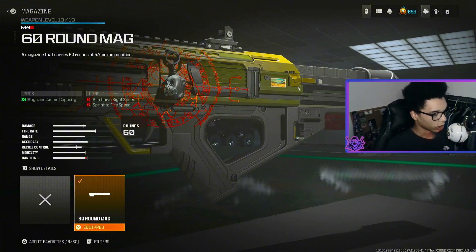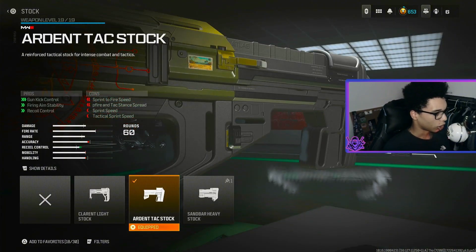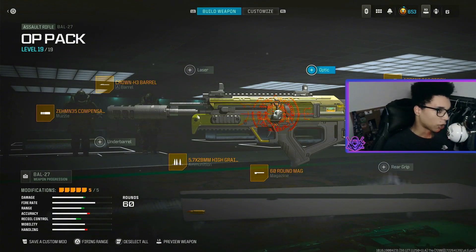For the magazine we are using the 60 Round Mag, and for the last attachment we are using the Arden Attack Stock for gun kick control, fire aim stability and recoil control. That right there is the Battle 27 class, let's get onto the second loadout.